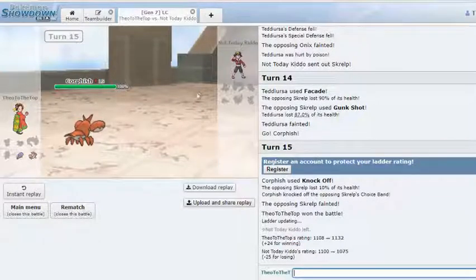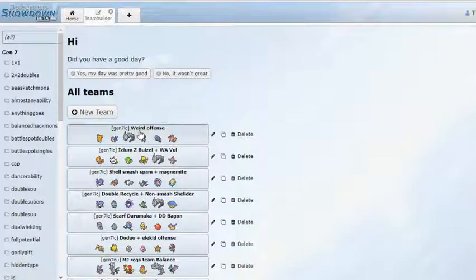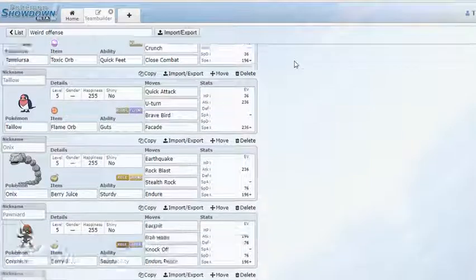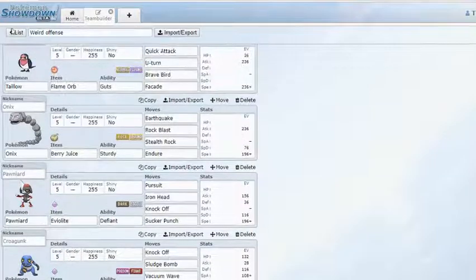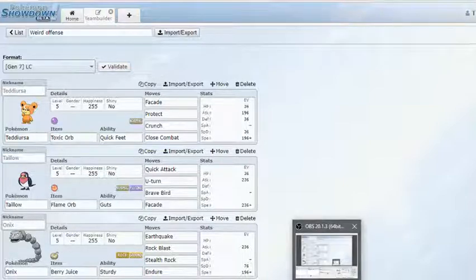That was really interesting — we played some cool teams and got to 1320. I just want to get out of low ladder and into something where I can actually start playing teams I understand, because playing low ladder is kind of dangerous in the sense that you don't know what's being thrown at you. We got a little past low ladder, but I think we're going to continue climbing in the next episode. That's it — see you guys soon, bye!